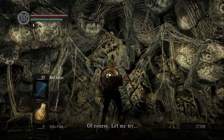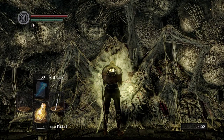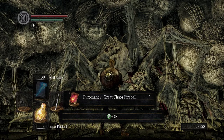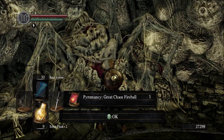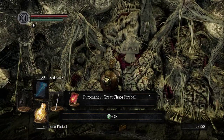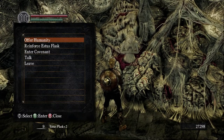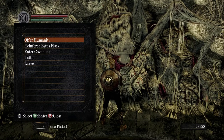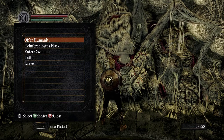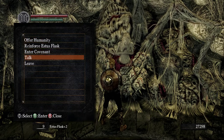She can reinforce the Estus Flask because she is a firekeeper. She has a covenant — the Daughters of Chaos — which I think Kirk is actually part of. Doing this covenant will help with Solaire's questline actually. There's 'Great Chaos Fireball' — it's a pyromancy but it deals with chaos. You have to offer humanity to her to gain ranks in the covenant, and that's why humanity is kind of viewed as a savior — it's associated with so many different covenants.